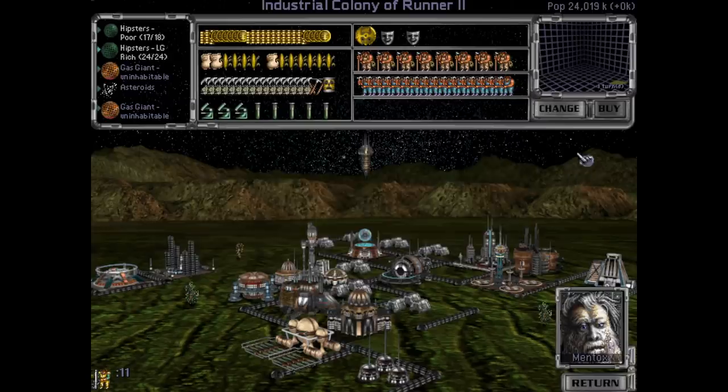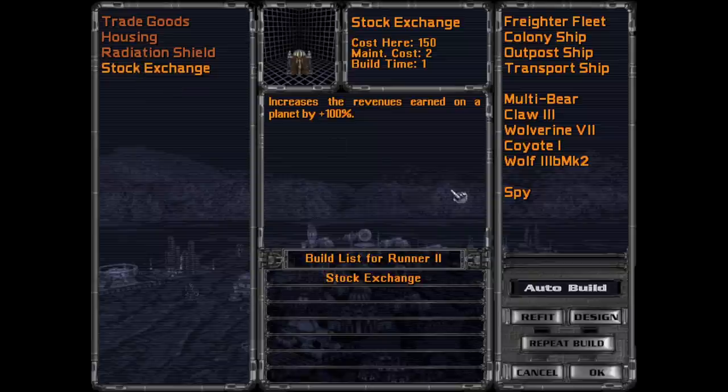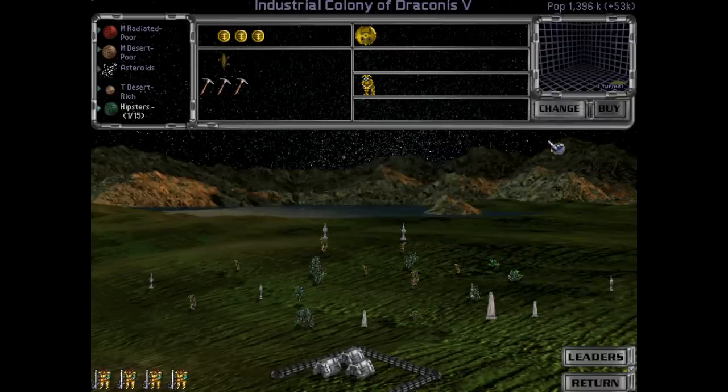Another multi-bear was completed. Now we're definitely above our command limit. We'll have a stock exchange for some more money. Other than that, I think I'll build some more spies, because we could probably use some. Either that or more transport ships, but I think for now it's going to be okay.